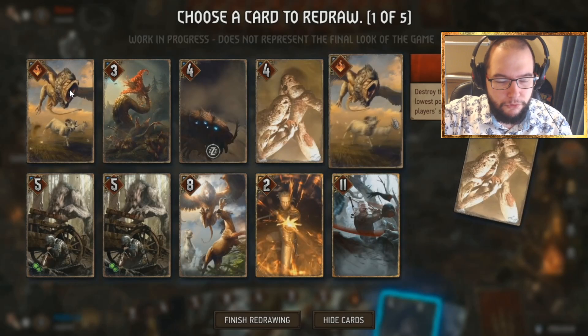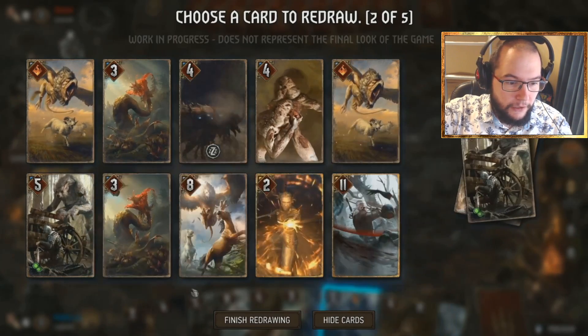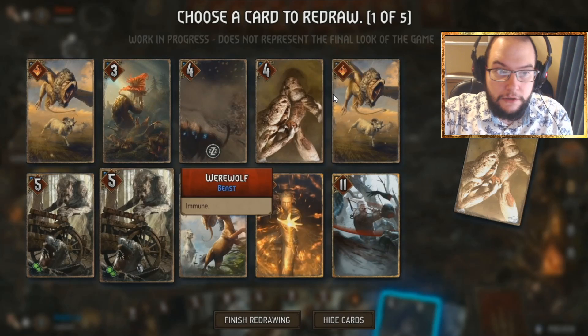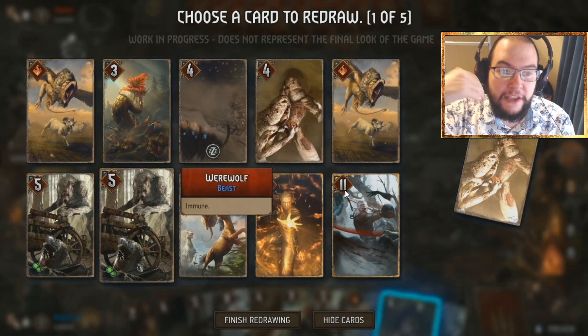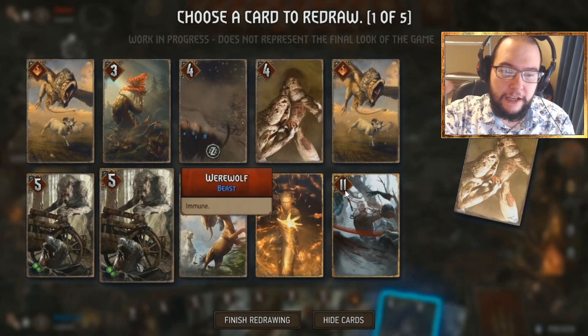We can now see unit cards as well. We've got special cards and unit cards, and we have golds and bronzes. A gold card has a gold border and gold embellishment; bronze has a bronze border and bronze embellishment. One issue is they're pretty hard to differentiate — but this trailer was recorded several weeks ago and they've already said that's been fixed. There were a lot of Reddit comments about it and they were well aware, so it's been addressed.